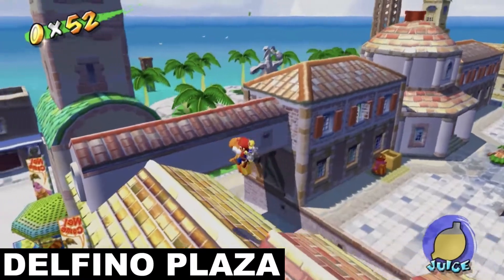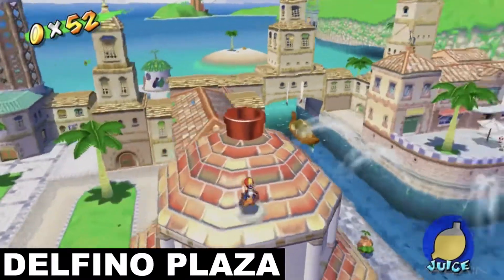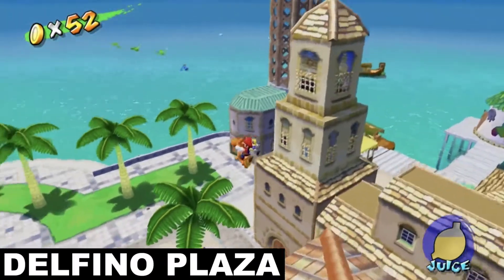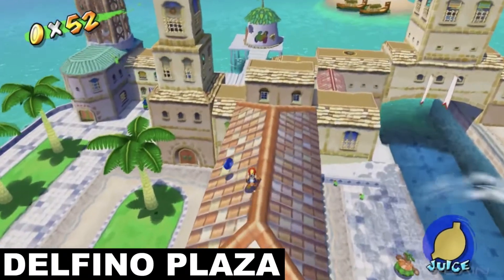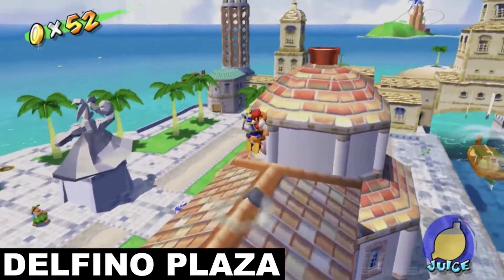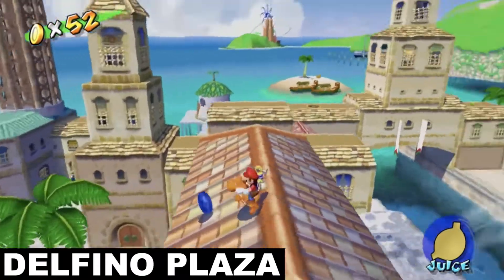Head over to the green rooftop on the other side where you'll come across a hungry Yoshi egg. Bring him whatever fruit he desperately desires and hop on his back. Then make your way over to the rooftop with the Sirena Beach pipe on top of it. Near the pipe, you'll find a whole bunch of birds just chilling on the rooftop. The one bird you want to go after is the blue one, because he's the one who has the next blue coin. So just gobble him up with Yoshi's tongue and then it's blue coin time. If you don't have Yoshi, you can spray the bird down with FLUDD, but this is more difficult and takes longer, so I'd recommend using Yoshi for this one.